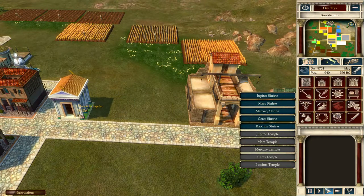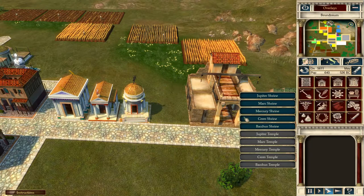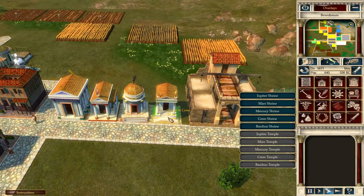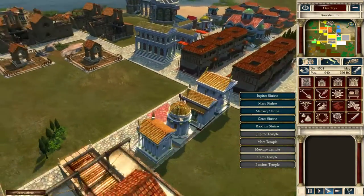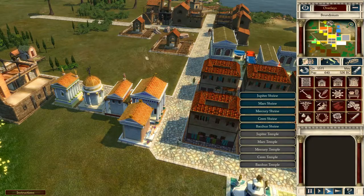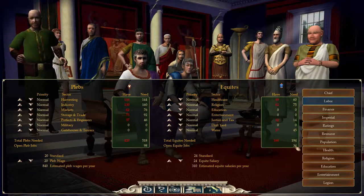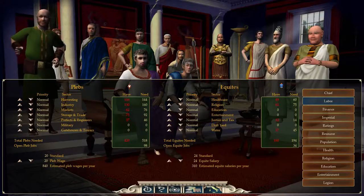Now let's build some religious structures - the next most important thing. What we're going to do is place a shrine to each god: Jupiter, Mars, Mercury, Ceres, and Bacchus. That should sort out the 'city needs more workers' issue - and there we go, it's done.